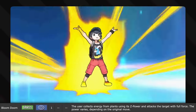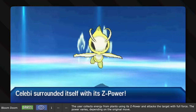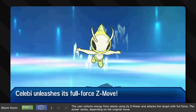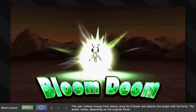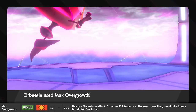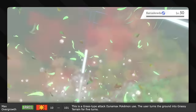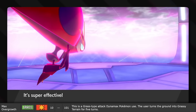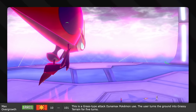Bloom Doom is the Grass-type Z-move — the user collects energy from plants using its Z-Power and attacks the target with full force. The name is probably there because Bloom Doom sounds fun, and it's a good juxtaposition: flowers are a symbol of life and love, which is kind of the opposite of Doom. Otherwise, it's just a Z-energy attack that happens to be grass-type. Max Overgrowth is the Grass-type Dynamax move — the user blasts a load of grass energy and seeds at the opponent, turning the ground into grassy terrain for five turns. Those seeds are massive and explode, so it makes sense that it hurts and that grass grows everywhere.